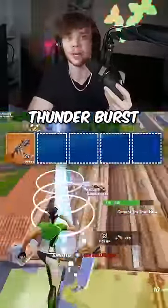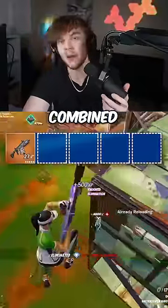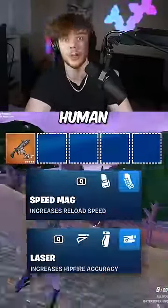The first weapon the Fragger needs to carry is the Thunderburst SMG. This gun is by far the best spray weapon in the entire game, and when combined with the speed bag and laser attachments, this gun literally becomes human aimbot.